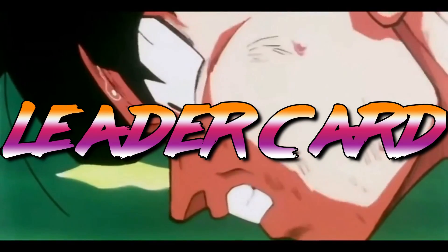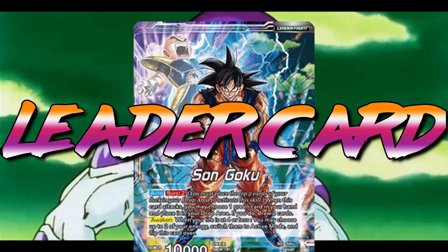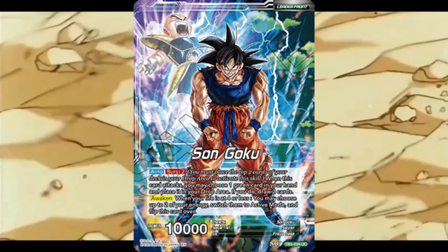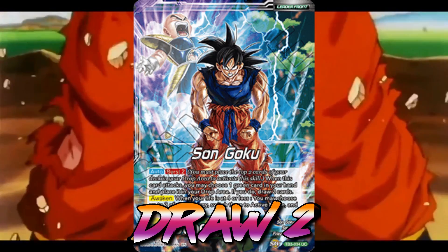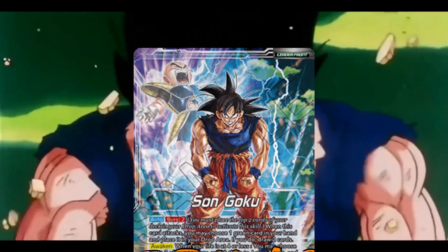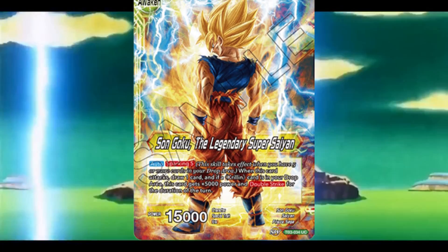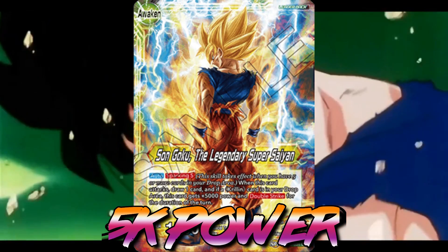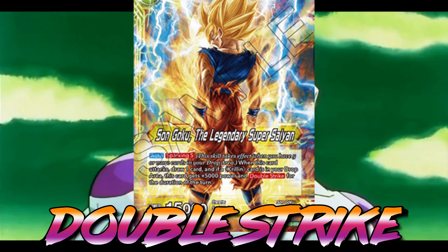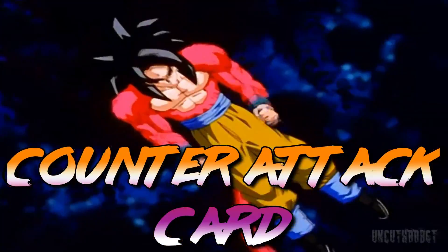Moving on to the best green leader card, which goes to the Legendary Super Saiyan himself, Son Goku. Son Goku gets this spot because of his crazy ability to draw two cards at the cost of dropping one green card from your hand and bursting two from the top of your deck. When awakened, he not only gains a power boost when he attacks, he also gains double strike if you happen to have Krillin in the drop area.